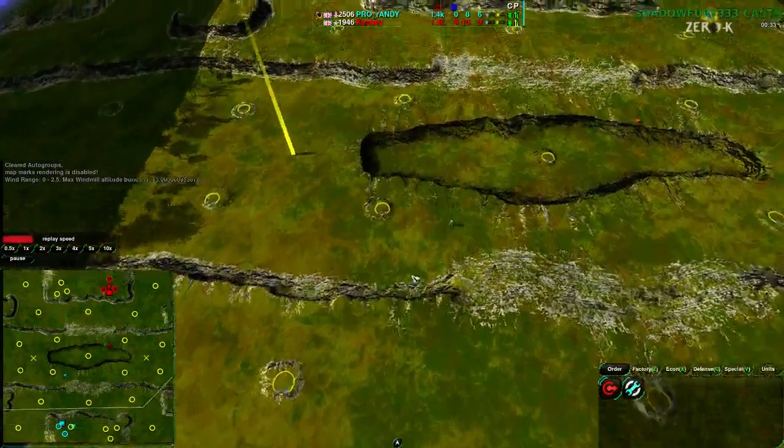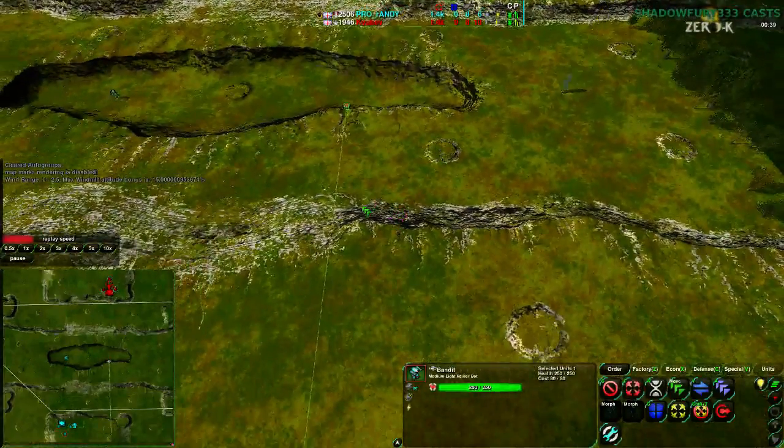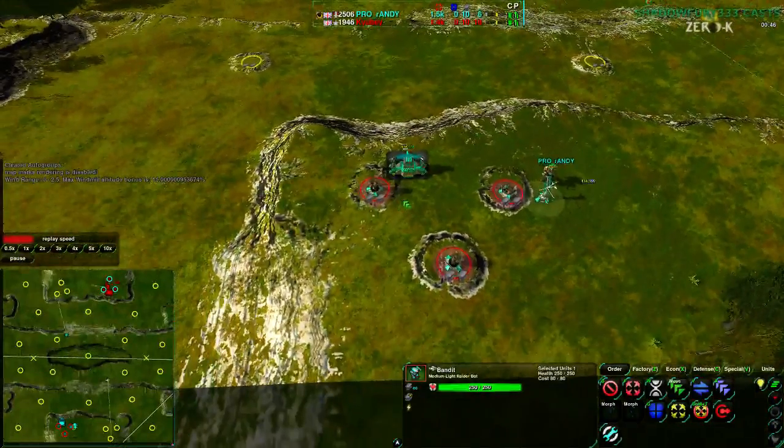Everything else — basically these cliffs — they are indeed bot-pathable, just slows them down. There are also a lot of ramps in the middle, so this is a decent map for bots, not a good map for vehicles.